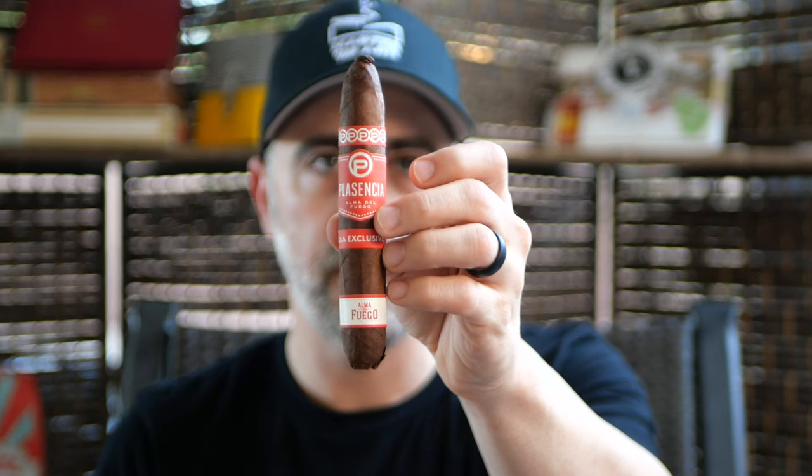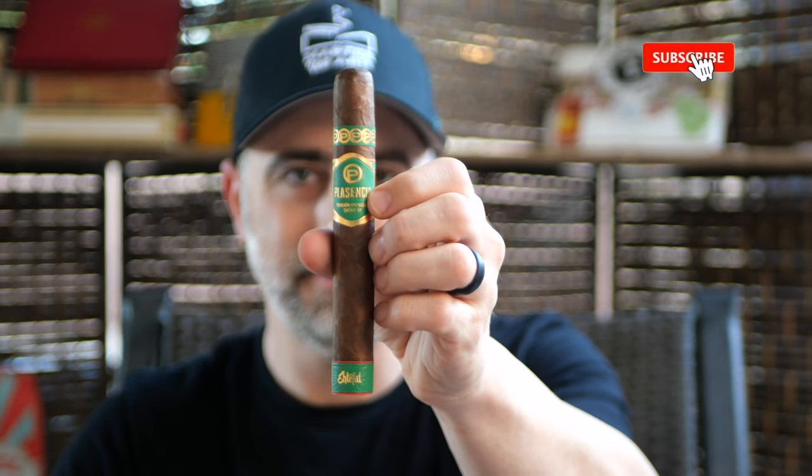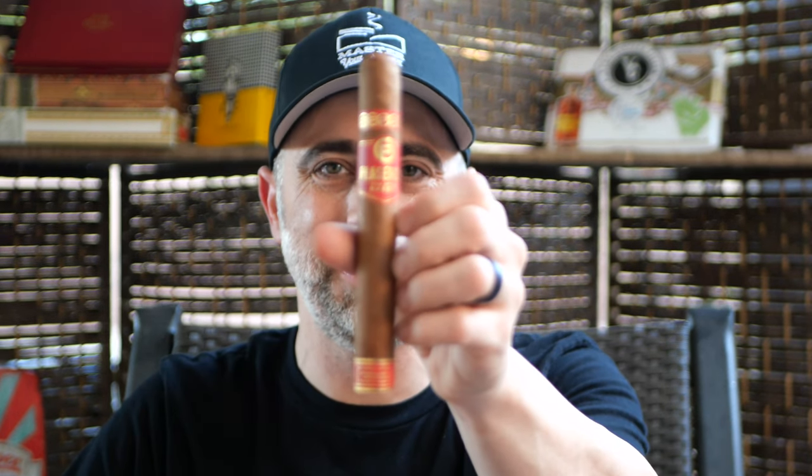Moving on to Plasencia. Toast Across America. Alma Del Fuego in this beautiful Figurado Pigtail Cap — very neat. The Etifel. I have not had the opportunity to smoke this one yet Pete, but I do know that it comes at a hefty price point — that's like a $65-$70 smoke if you can find it. Another opportunity to smoke the Year of the Rabbit — very cool man, thank you.